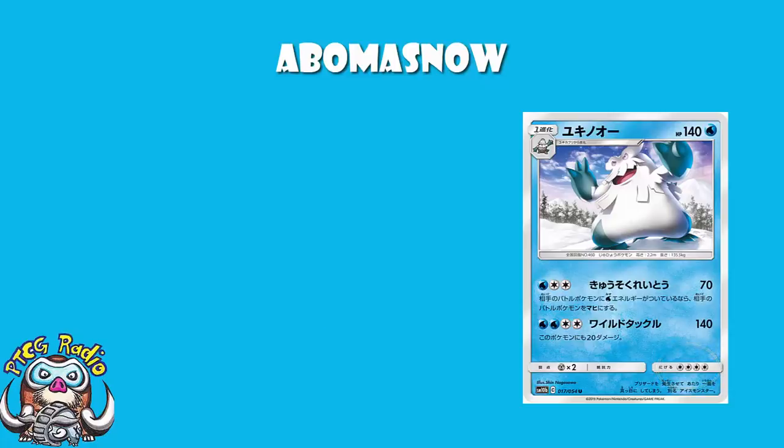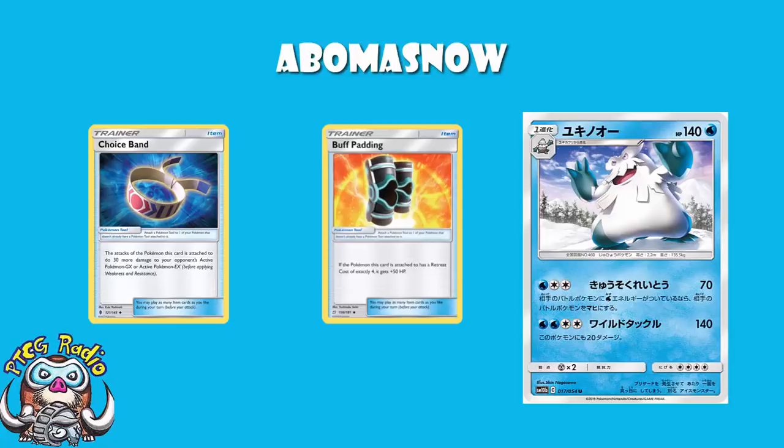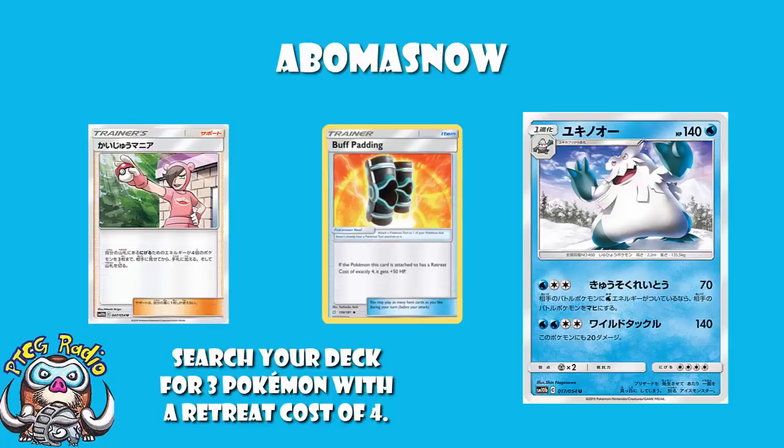A Retreat Cost of 4 means you can play Buff Padding to get yourself an extra 50 HP. And incidentally, with Choice Band rotating out, cards like Buff Padding are going to see a lot more play. When there's no Choice Band to give up, Buff Padding becomes astronomically better. And of course it means you can use Pokemaniac to search it out — that's one of the new Pokemon searching cards. Post-rotation we're really going to be struggling for Pokemon search. Pokemaniac lets you search for Pokemon with a Retreat Cost of 4, which means you can search this out way more easily. That is a beautiful thing.